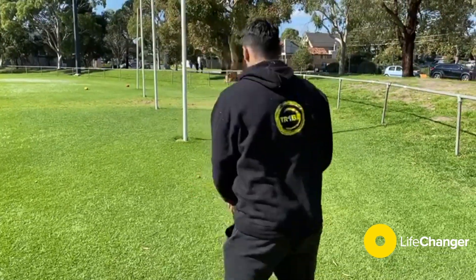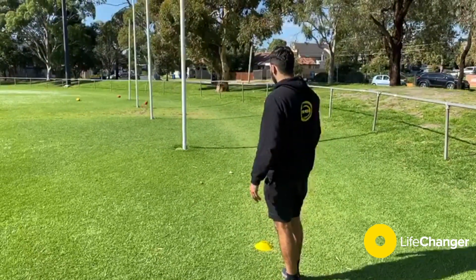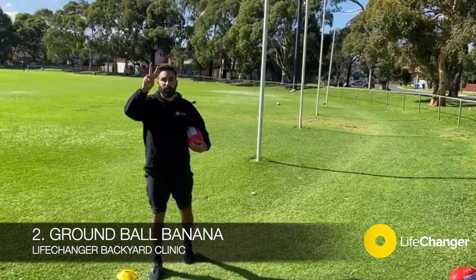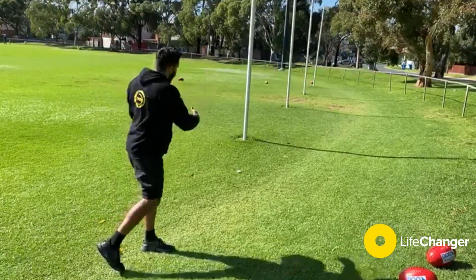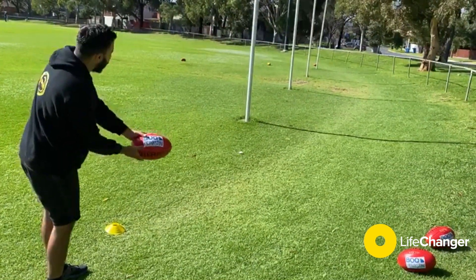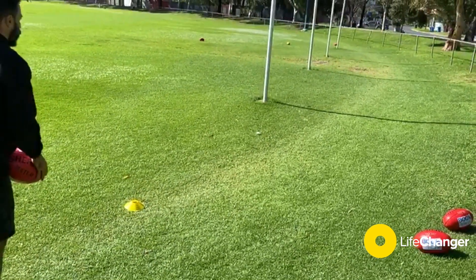Kick number two is the opposite. Again, there's no daylight between the goals. We're going to make the ball drift out and around this way. We're holding it like a banana snap, going to hit it on this end to drift out and around like that. That goal square is a little bit ordinary, so I'll see what I can do.